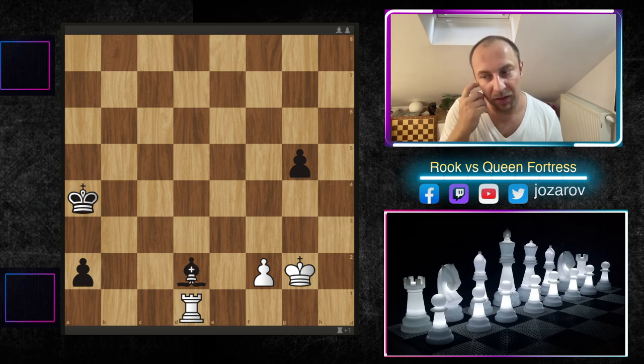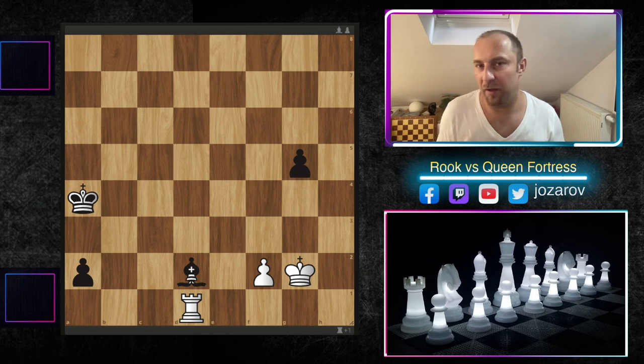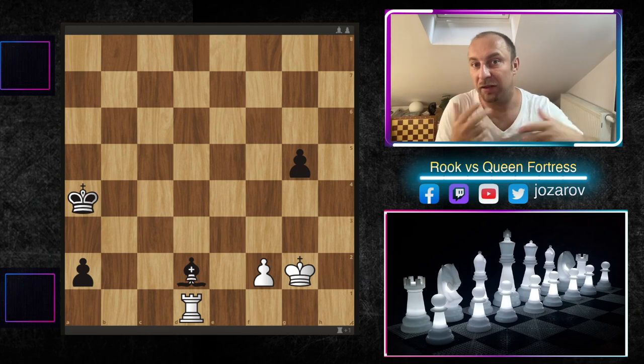The queen versus rook chess endgame is supposed to be the winning endgame for the player that has the queen against the rook. But in many wild positions there is the possibility of the fortress, in which the player with the rook can build a compact setup, a solid structure, not allowing the opponent's pieces to participate in the attack.